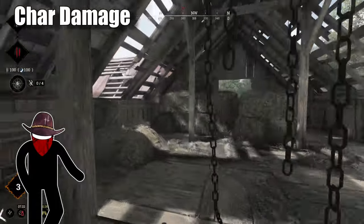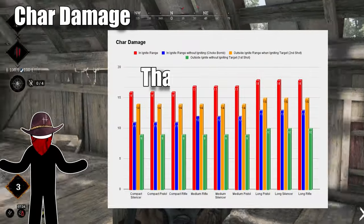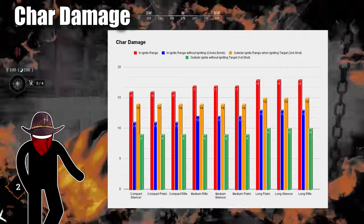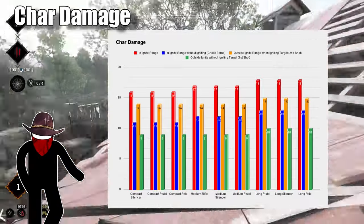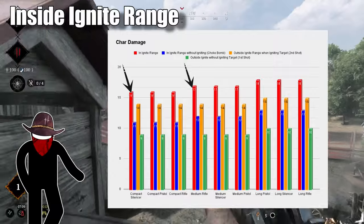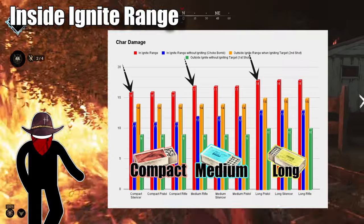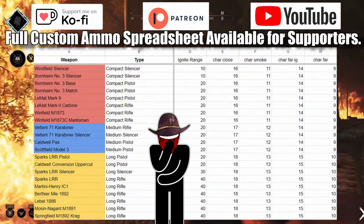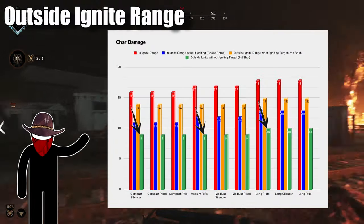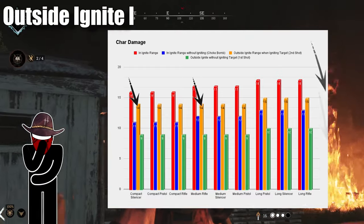When you hit someone with incendiary ammo, how much char damage you deal depends on a handful of factors. All these damages are before any actual burning damage is calculated. Starting with the char damage within the ignite range, you're going to deal between 16 and 18 damage based on the weapon — compact ammo is usually about 16 damage, whereas long ammo is usually 18 damage. You can find the specifics in the spreadsheet. If you're shooting someone outside the ignite range, the shot deals 9 to 10 charred damage if they don't already have charred health. If they do have charred health, it's going to do 14 to 15.